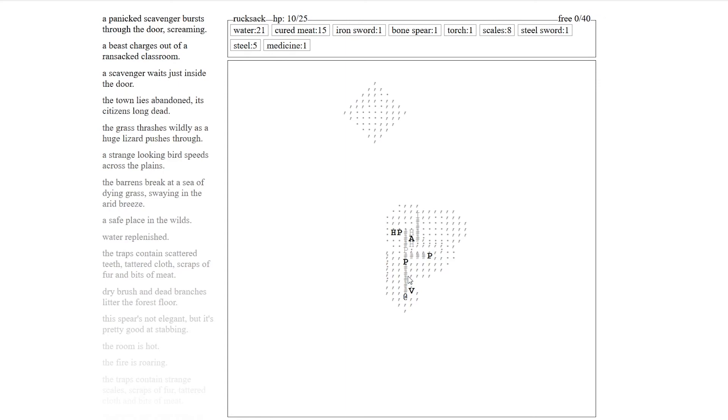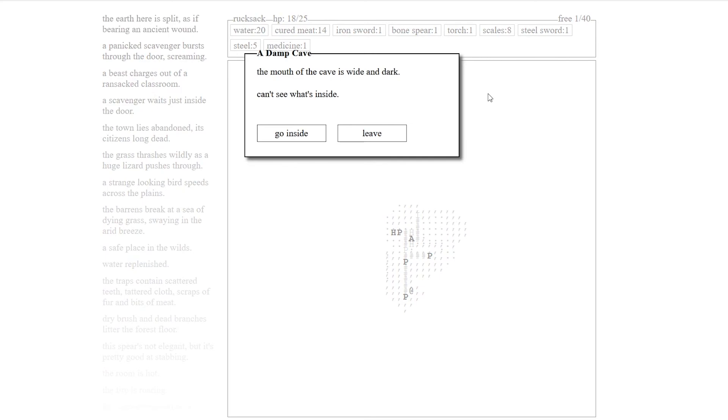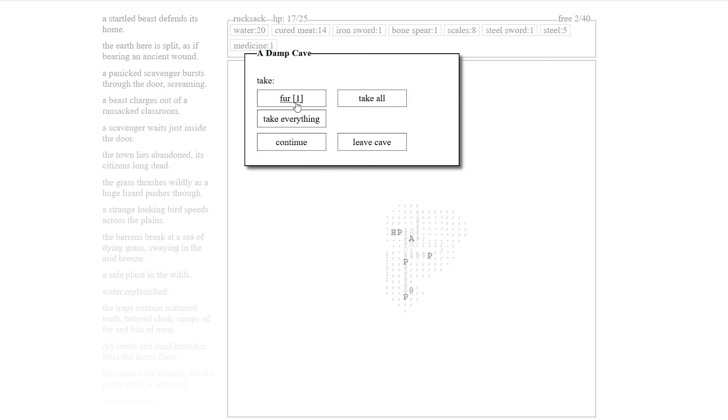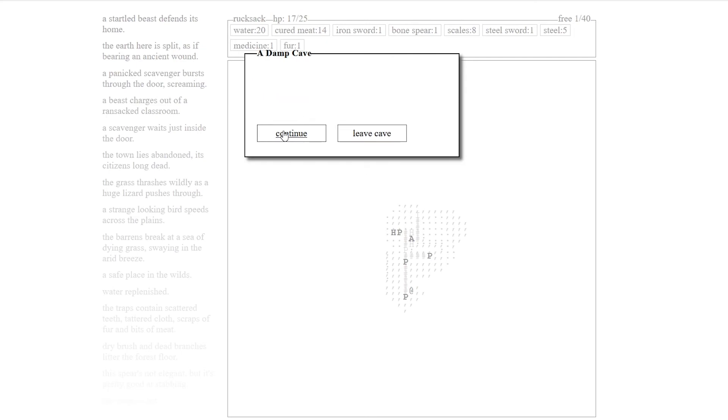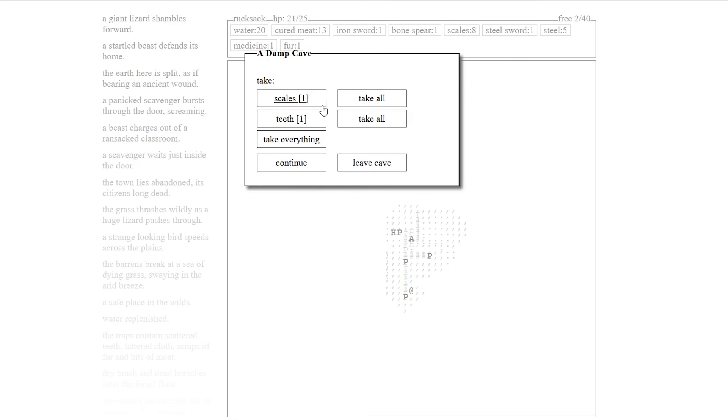We'll go inside a damp cave. The mouth of the cave is dark and wide — can't see what's inside. Go inside — torch. The cave narrows a few feet in, the walls are moist. A startled beast defends its home. It's so much easier now with three weapons. A giant lizard shambles forward — I should have even moved. Scales — take the scale, take everything.